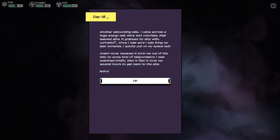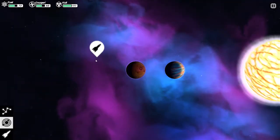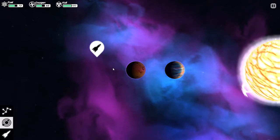I came across a huge energy ball, shining and colorless, that seemed alive. It grabbed my ship with curiosity. Since I was sure I was living my last moments, I quickly put on my space suit — smart move because it took me out of the ship by some kind of teleportation. I was extremely examined briefly, then it fled, and it took me several hours to get back to the ship. And apparently it used 20 of my oxygen, because they're dicks.